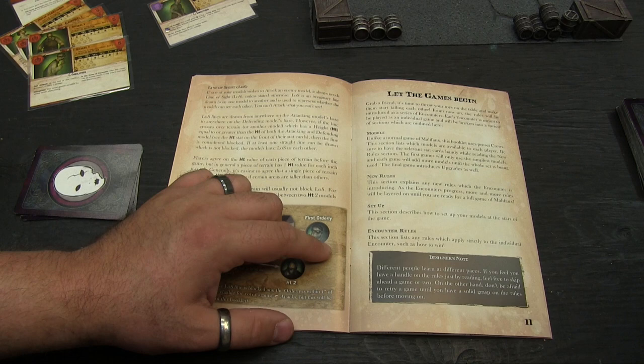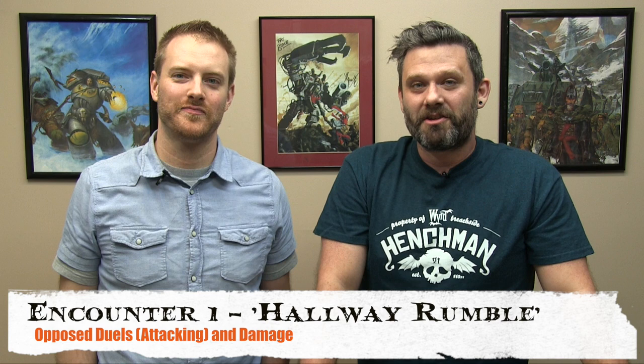Encounter number 1: Hallway Rumble. The inmates are loose in the asylum and one of the orderlies is trying to chase down a Blood Wretch and get him back into his cell. We're going to learn the basics of damage, attack and defense flips, opposed flipping in duels, and how you knock someone out of the game.